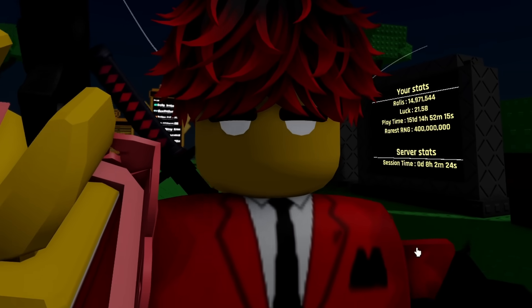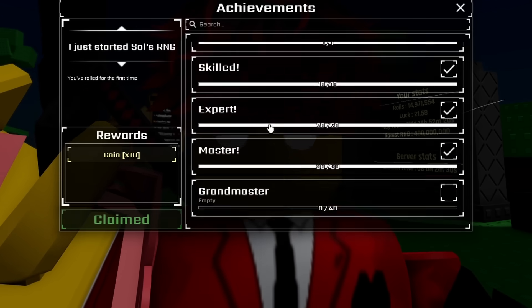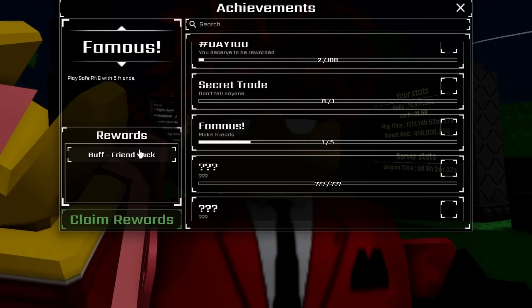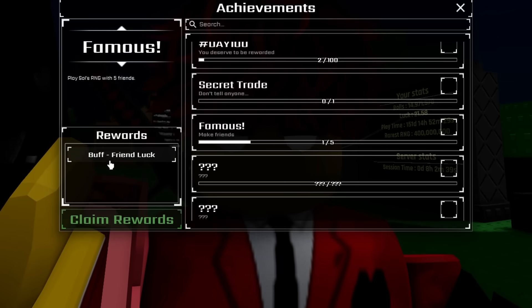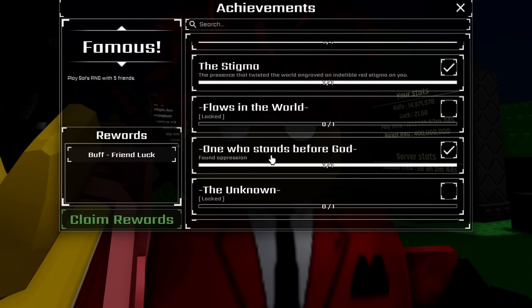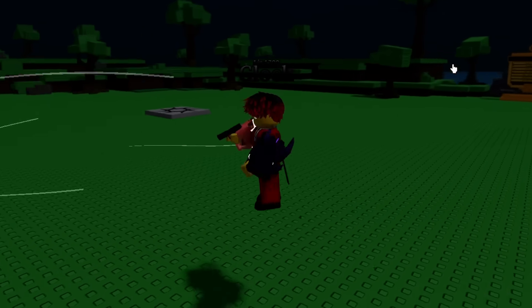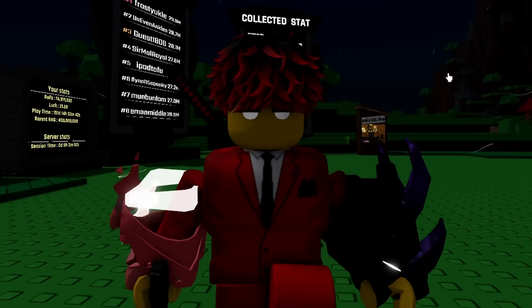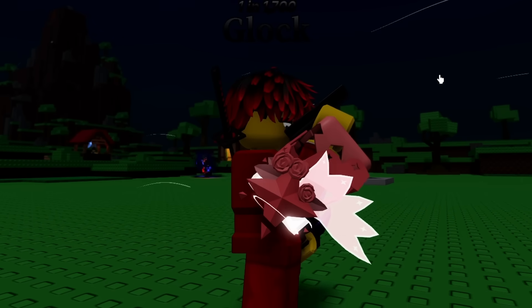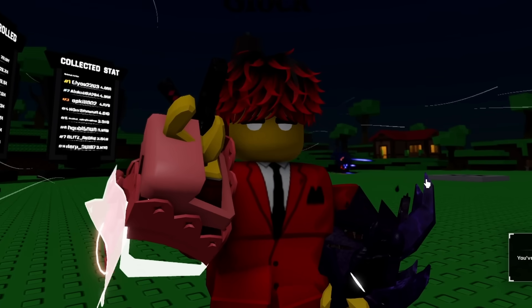If we join a server and get the achievements - Famous gives us friend luck, we need this. And isn't there also a celebrity one? I think it's called Superstar. If we get both of those we'll get even more luck. So we have to go join a server quickly with our new epic glove. Look at it from this angle - that actually looks pretty cool. Let's get the extra buffs.